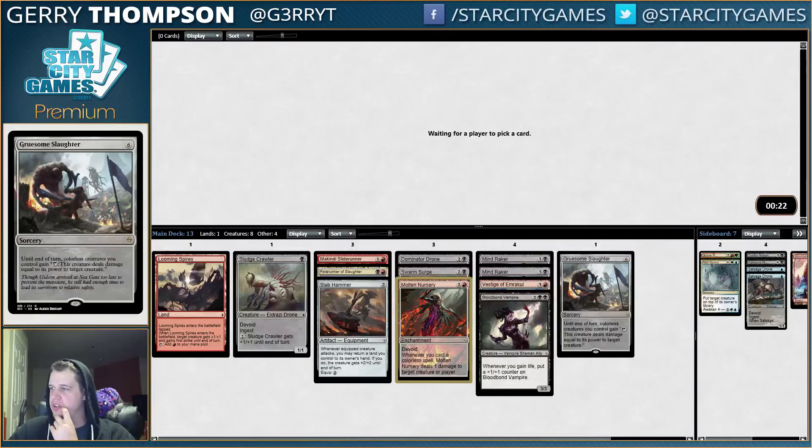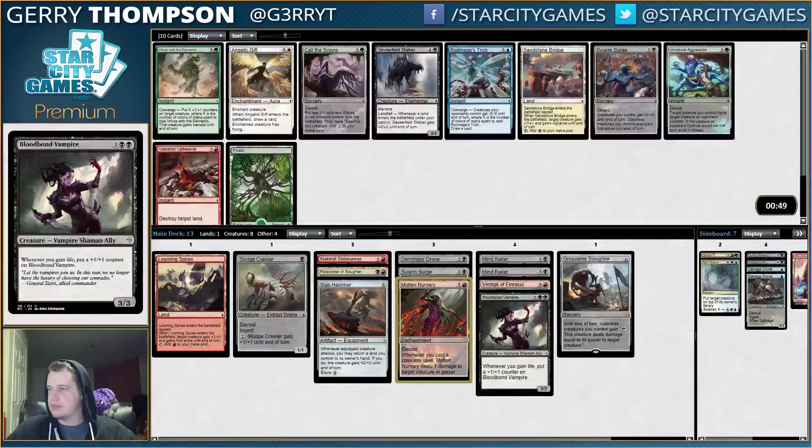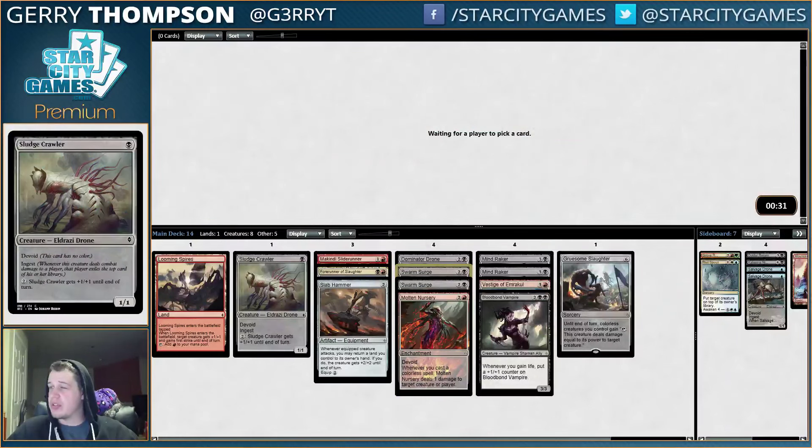Molten Nursery, pretty nice — that card's great. Sludgecrawler's also great, but I can't pass up the Nursery. There are just some decks that cannot beat Nursery. I think it's safe to cut the Nightwatch. We might need Hill Giant — hopefully not, but it is possible. Another Swarm Surge, I guess. Our deck is definitely not a good Swarm Surge deck currently, but hopefully. Would have been better if we took the other Sludgecrawler, probably.